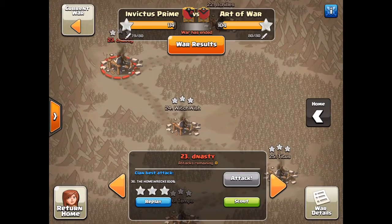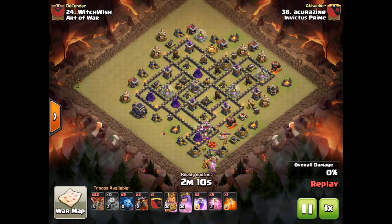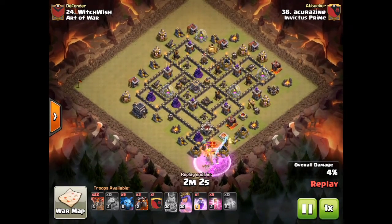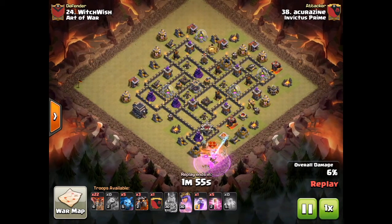I haven't talked through too many Town Hall 9 attacks in ages. This is a Curzine. I'm only showing bases that got a fresh hit. They had a few 9s that did take 3 or 4 swings and I respect those bases — I choose not to ruin them in case they plan on running them. Any time a 9 can soak up more than 2 attacks, that's a good base.